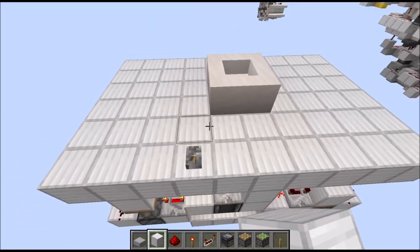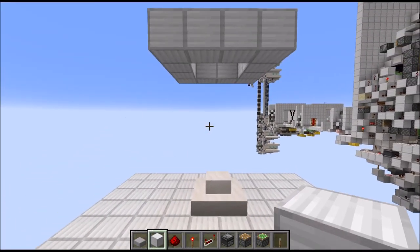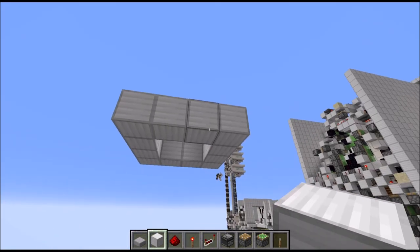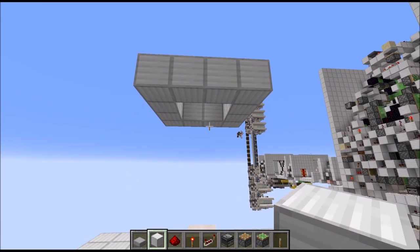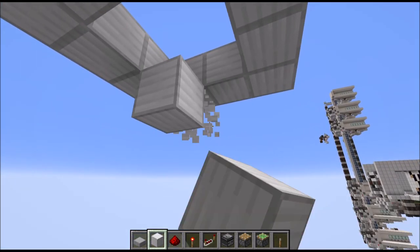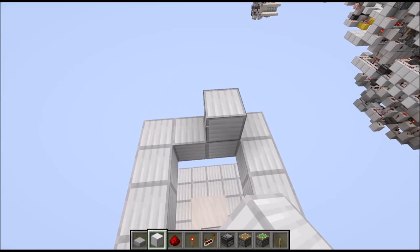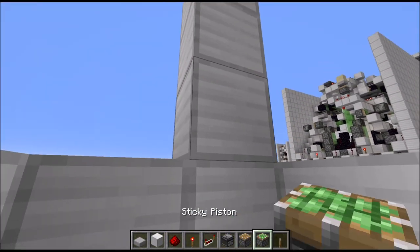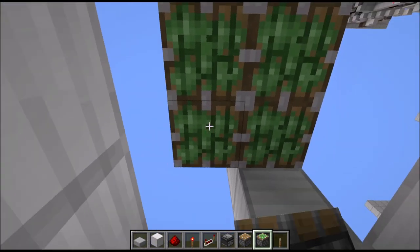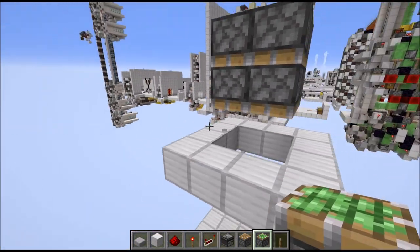And voila! So the floor version is now completely finished, which means it's time to start talking about the ceiling version. For the ceiling version we start again with marking the area where the blocks will be pushed through the ceiling — which is this ring here. The blocks themselves will end up in this position. Now from this ring first go up 3 blocks, and in the middle place a 2x2 of double piston extenders, essentially a 2x2x2 cube of sticky pistons.